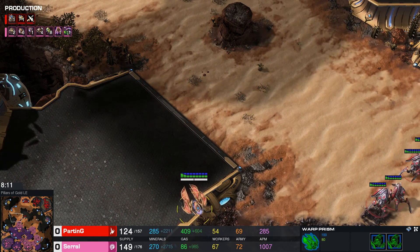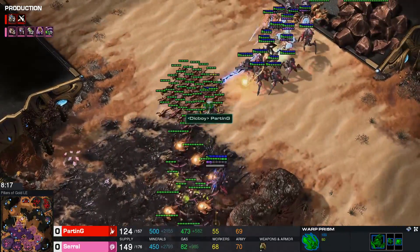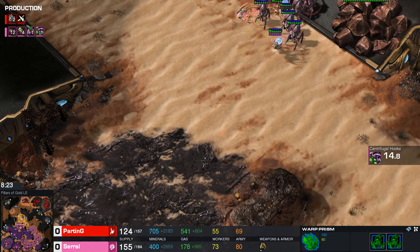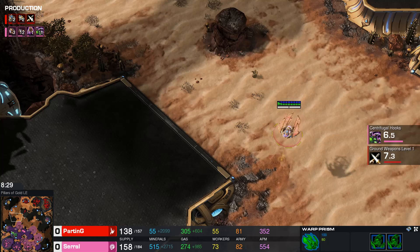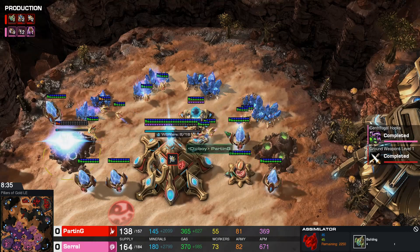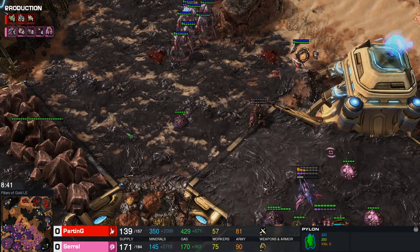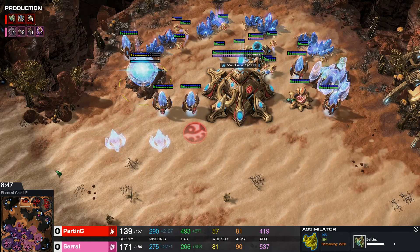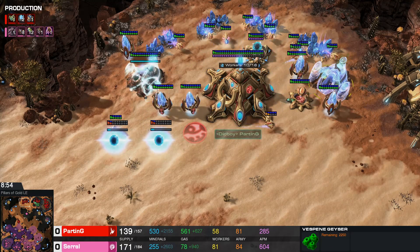The disruptor drop is looking for run-bys, looking for damage, but won't find it. Maybe here in this army — big shot goes down, misses. Complete whiff on that shot. Plus two on the way, three Mutas have returned back home — useful for dealing with prisms. Spider in general is used for that. We'd love to see infestation pit go down soon. There's only three, four, five gases — this gas isn't really mining, it looks fake. The worker count is low.